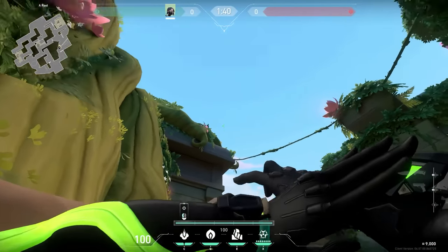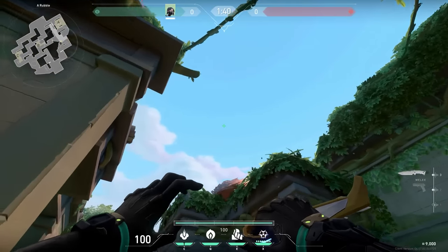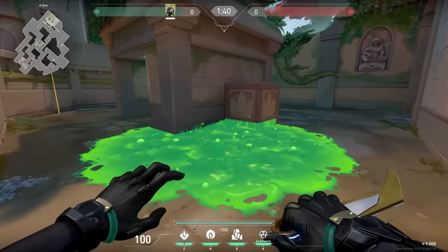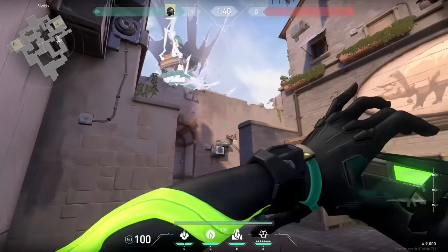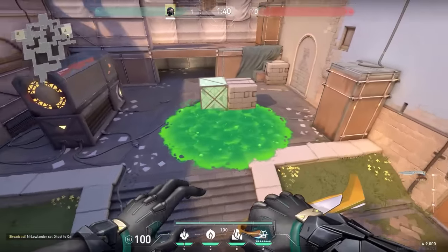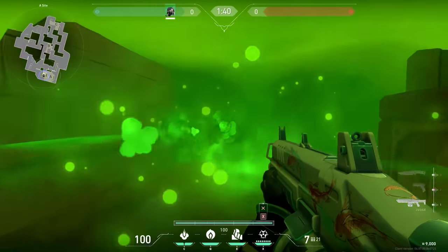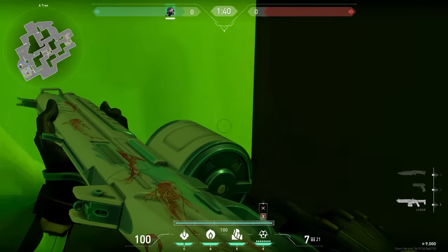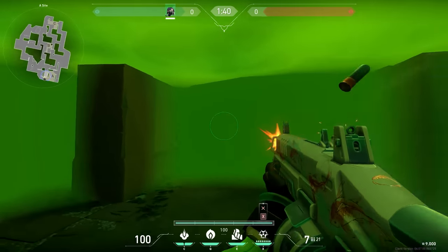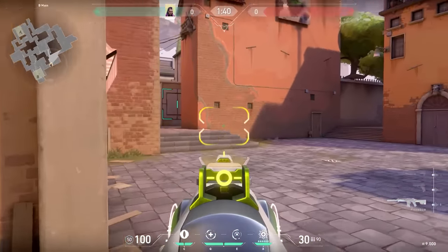For Viper players: the best tip if you're not experienced with Viper is to always learn at least the post-plant lineups. Post-plant lineups are the most important thing with Viper and you only need 2 or 3 per game. Consider opening a YouTube video before the round starts, keeping that tab open, and learning lineups in between rounds — not the best way, but as long as you know the lineup it's very important. As for the best Viper trick: your ultimate works perfectly with a shotgun, especially a Judge. If you manage to plant the spike with your ultimate and have a shotgun, easy win.